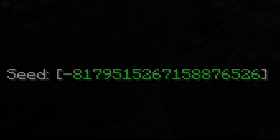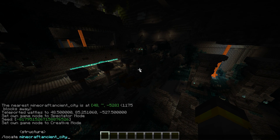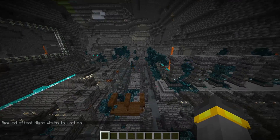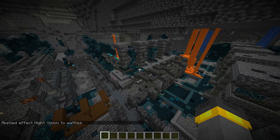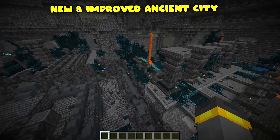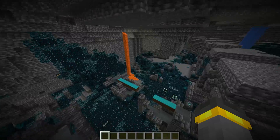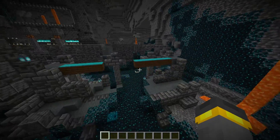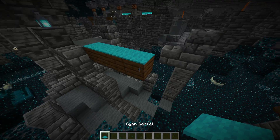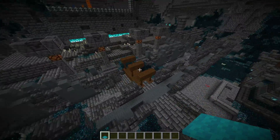Last week's snapshot was all about the warden, and the warden is still here — I don't think it's been changed much. But keep in mind this is really end-game content. The city has been improved in a huge way. Flying around, you can see dark oak wood and light blue cyan carpet. That looks really good.